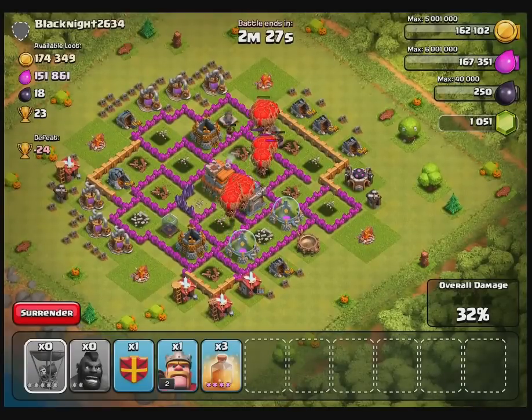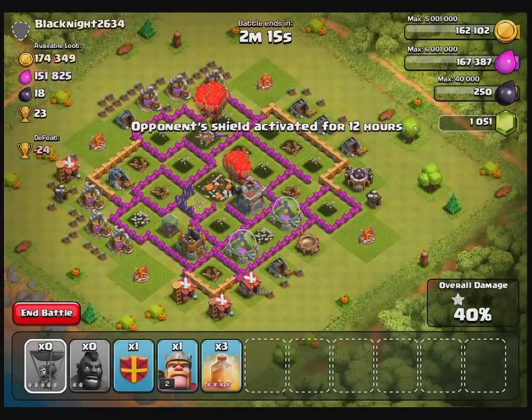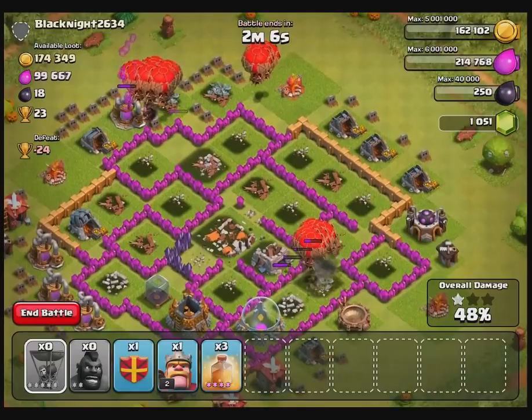Once you get the air defenses out of the way you're pretty safe. However, the reason I need a decent amount of Hog Riders for an attack like this is because when I take these balloons together as a group into something like a Wizard Tower, they really get obliterated. The splash damage just takes them down so quickly.